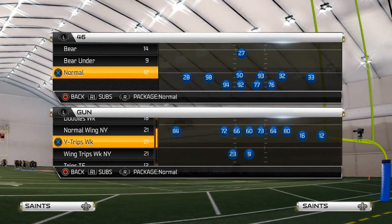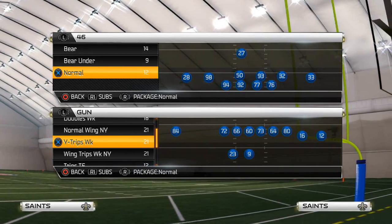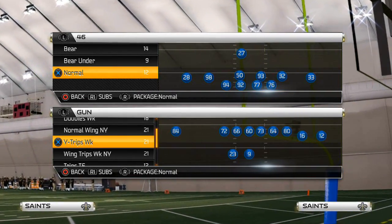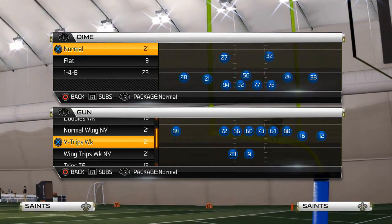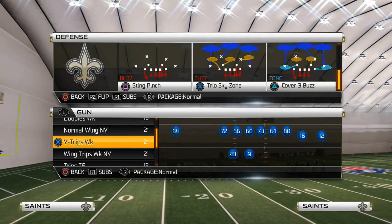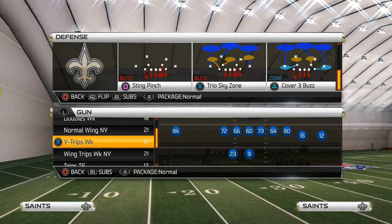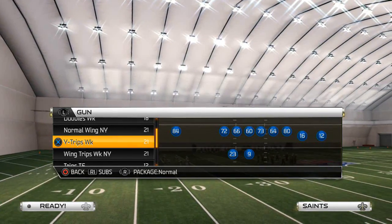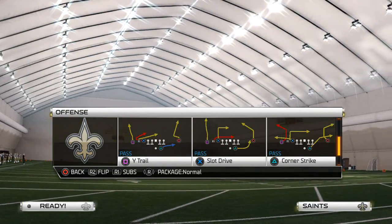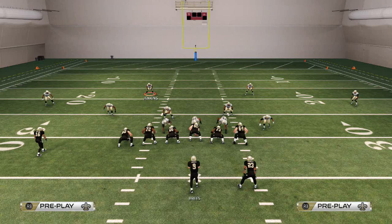What's up, Madden 25 gamers. Today's video we're going to be talking about a Madden 25 pressure blitz that we like to generate from the 3-4 Solid formation. The play that we like to use for this is the 3-4 Solid Trio Sky Zone. This is something a lot of people have talked about over the years, and especially this year on next-gen.